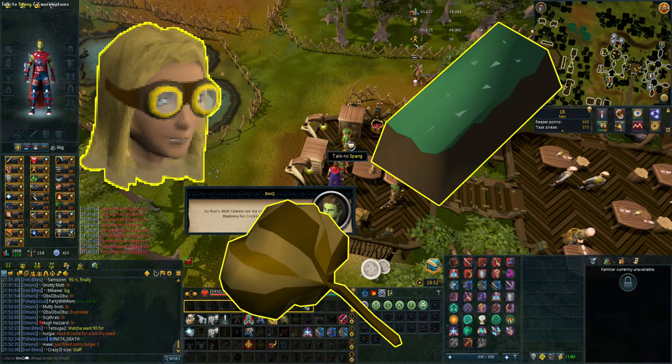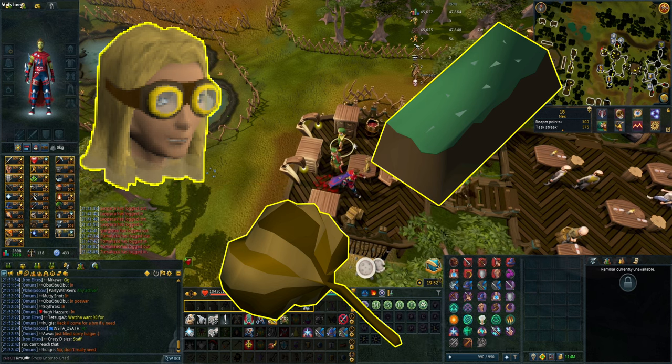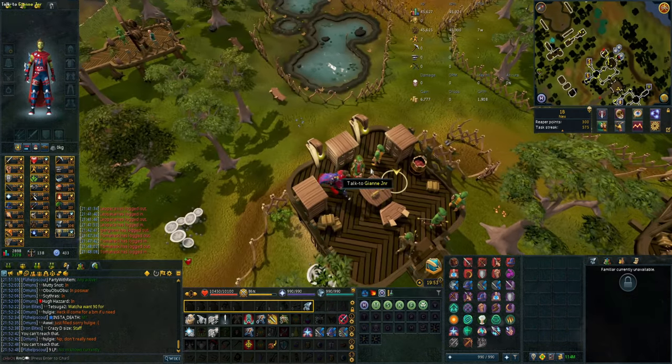The other unique items — gnome goggles, grand seed pods, and mint cakes — make up most of the rest of the profit. And miscellaneous runes, gems, and herbs make up the rest.